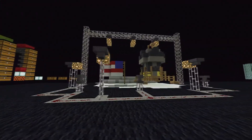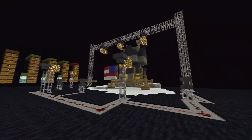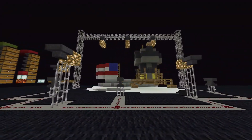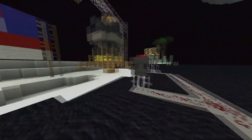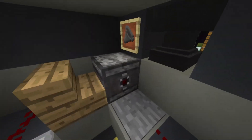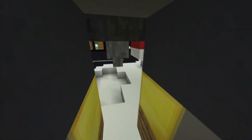The last creative build I want to feature is Fled's Apollo 11 Moon Lander. Someone call Stanley Kubrick, because we have a moon landing to fake. We have lights, a soundstage, and even working redstone cameras filming this notorious landing. It's one small step for man, another giant leap for the Wolfpack. Amazing build — 100% raw creative genius. Amazing work, Fled.